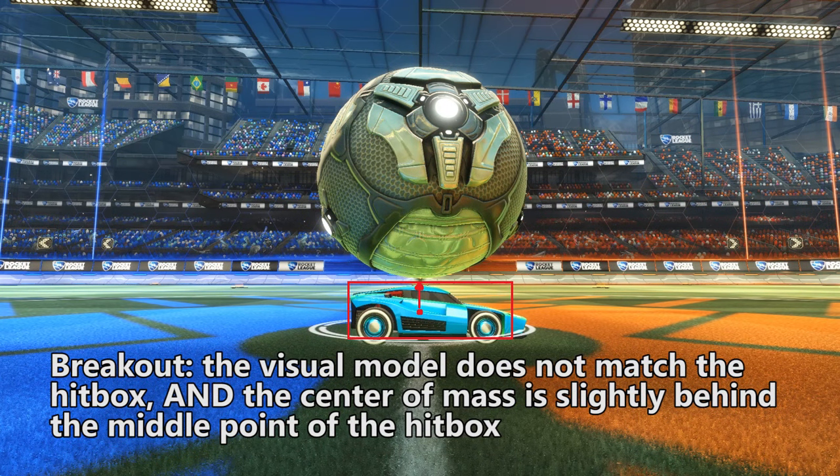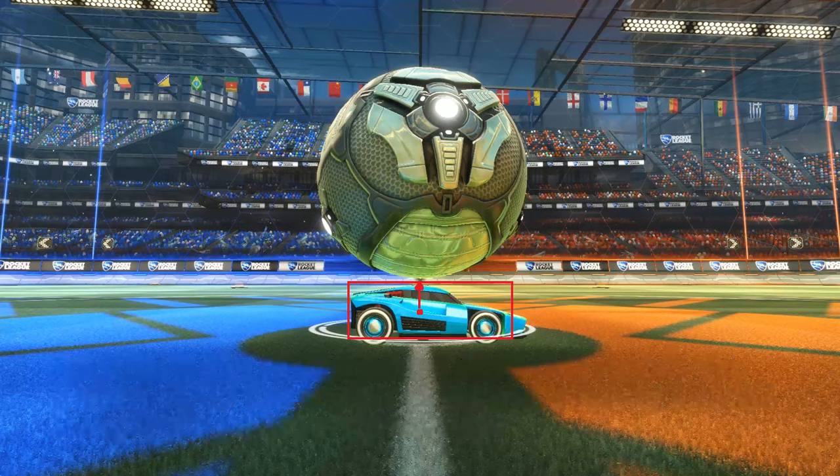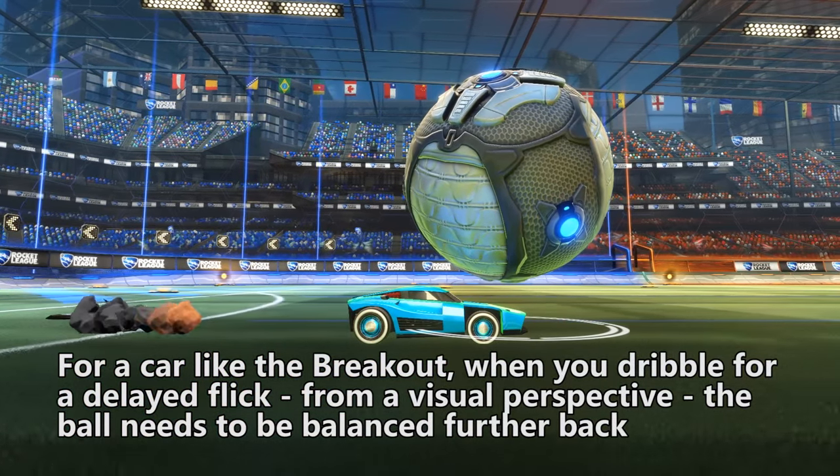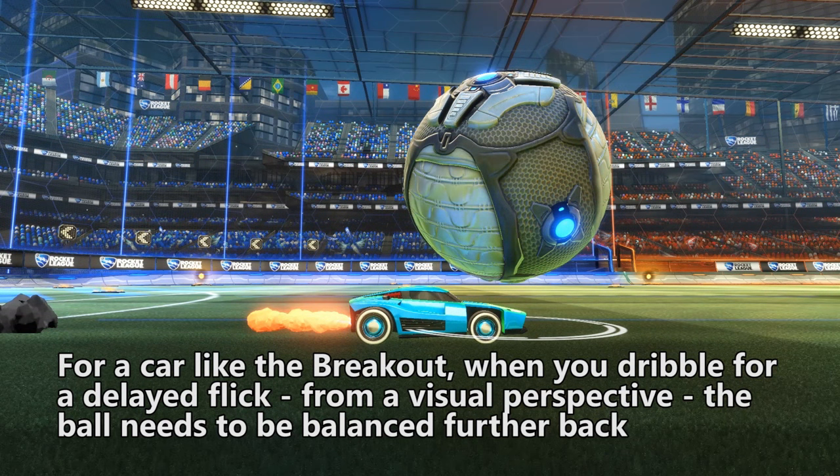For the popular Breakout, two things are happening. First, the visual model doesn't match the hitbox — the nose is not part of the hitbox. Second, the center of mass is slightly behind the middle point of the hitbox. That means whenever you dribble for a delayed flick, from a visual perspective, the ball needs to be bounced a little further back, closer to the windshield, like shown here.